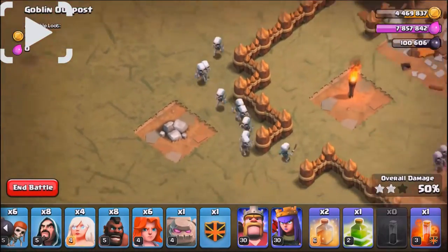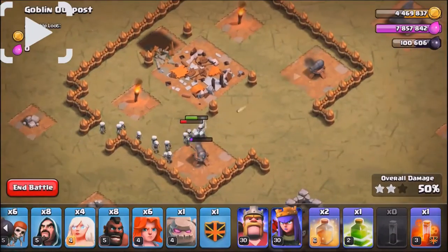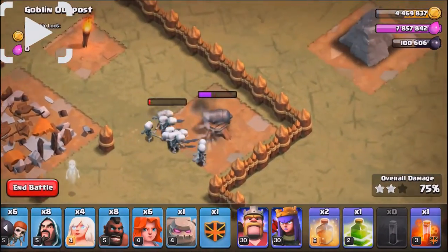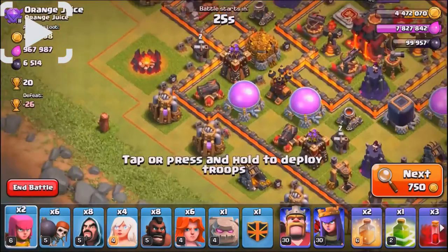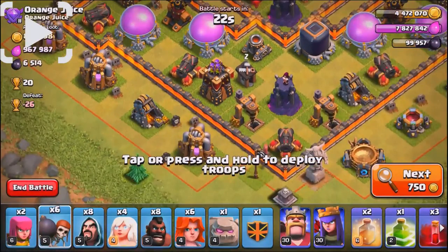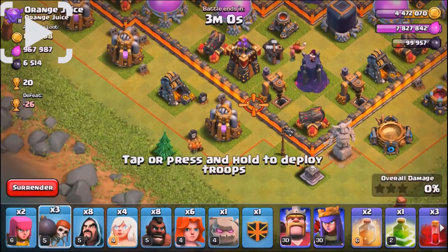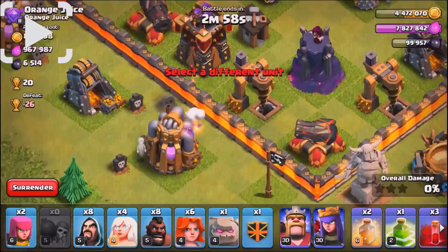Level one skeletons, as you can tell right there, are going to give you 10 skeletons for the level one dark spell. For level two, you're going to get 12 skeletons. Level three is going to be 14, and level four for the dark spell is going to be 16 skeletons.